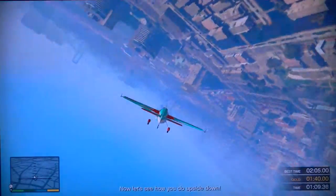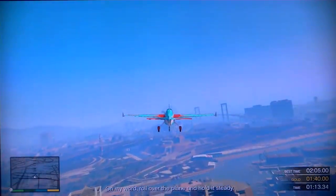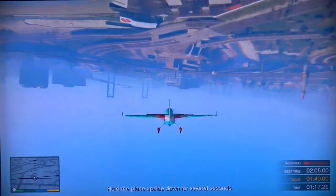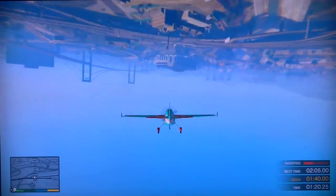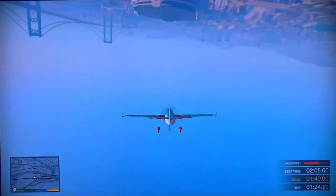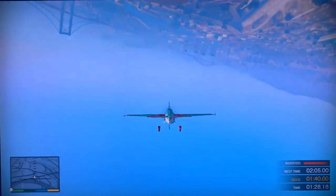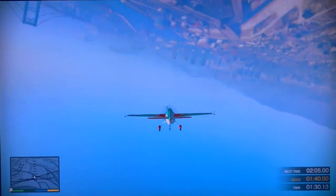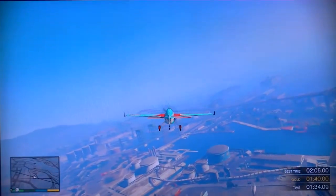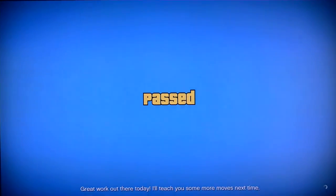Now let's see how you do upside down. On my word, roll over the plane and hold it steady. Roll the plane upside down. Hold the plane upside down for several seconds. Roll the plane upside down. Roll the plane upside down. Great work out there today — I'll be getting more moves next time.